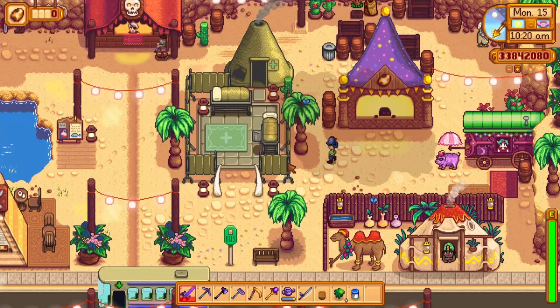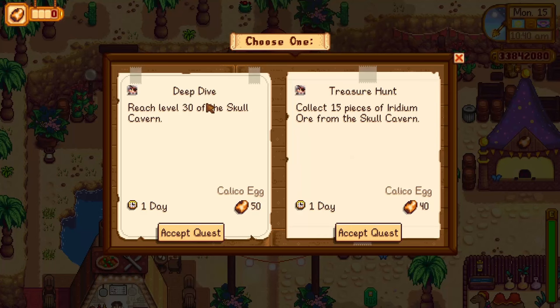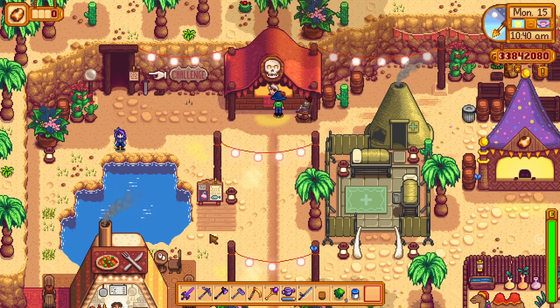At the Adventurer's Guild challenge booth, every day you'll have a pair of challenges to choose from. Complete one and the guild will reward you with a bounty of Calico Eggs. Once you've selected the challenge, you won't be able to change your decision, so choose carefully. For example, Deep Dive — reach level 30 of the Skull Cavern for 50 Calico Eggs. There's also a challenge to catch three sandfish.